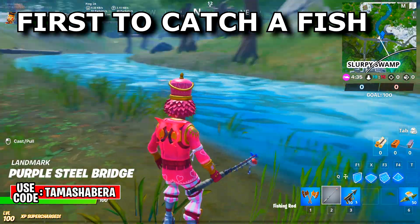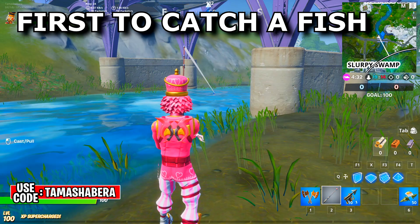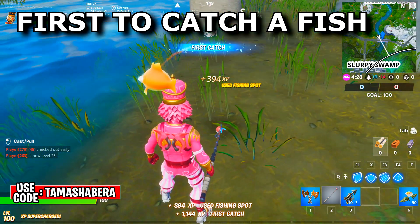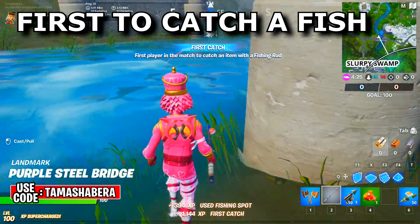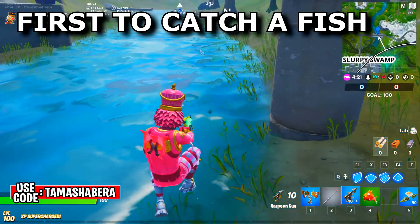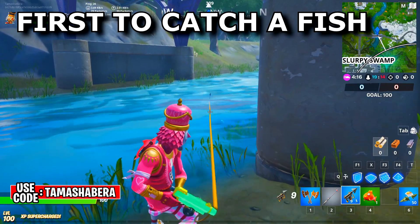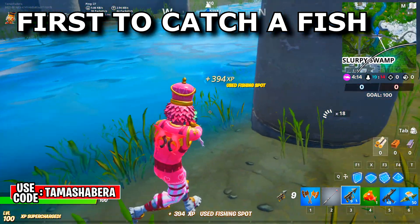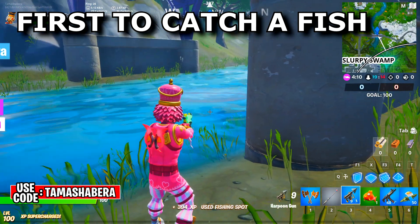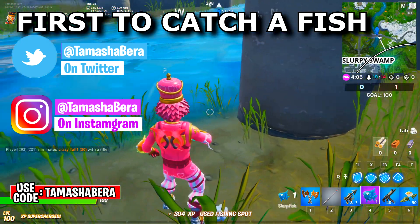Once you guys are over here, get your fishing rod out, throw it right over here on this side, wait, pick it up — and that is the first catch in the game. First in the match to catch a fish with a fishing rod. You can also use the harpoon gun to get some items or a fish, and you might get a slurpfish — fantastic!